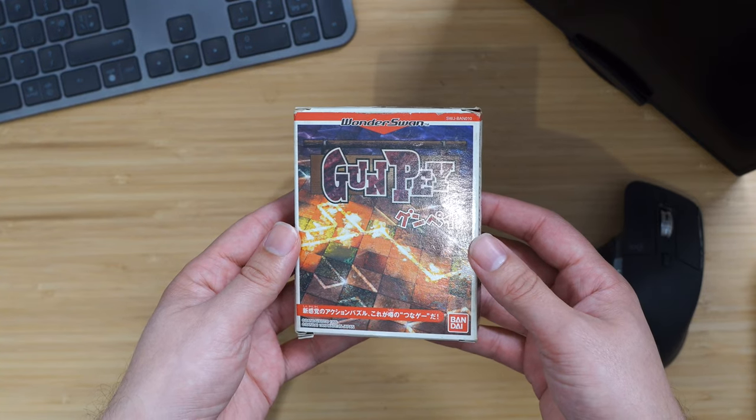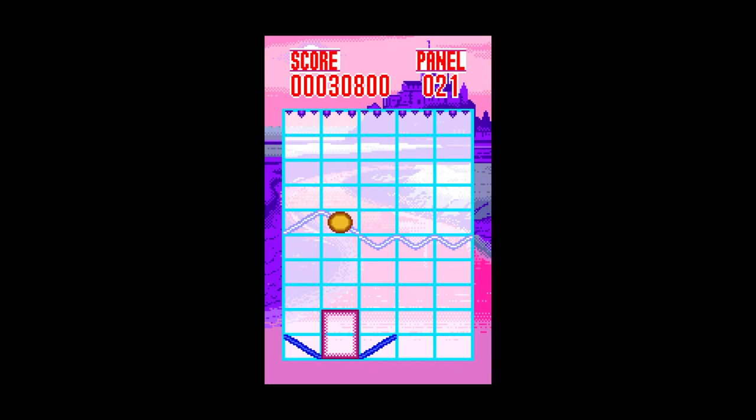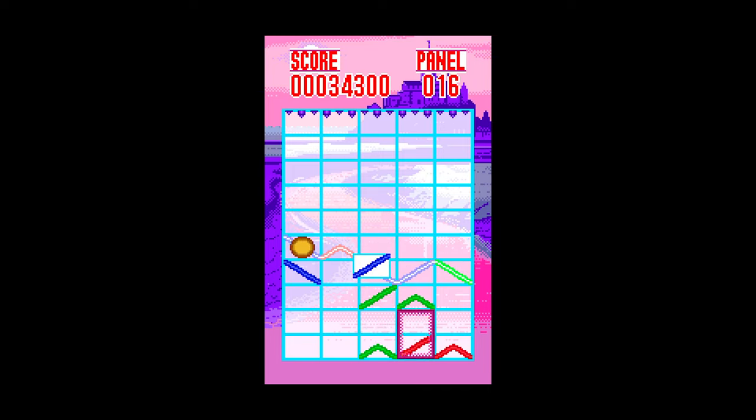Next is a game called Gunpei, obviously named after the creator of the Wonderswan. If you want to find out his story, check out my Wonderswan history video — I'll put a link in the comments and description. The game itself is called Gunpei, and there are actually three different versions: the original black and white version, a color version released alongside the Wonderswan Color, and a third version with really cute panda graphics. No matter what version you play, you're guaranteed a great time with this fun and unique puzzle game.